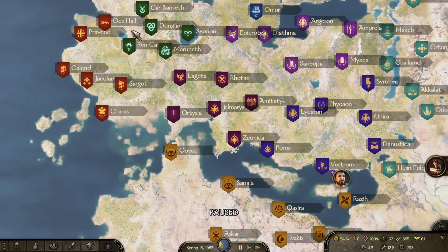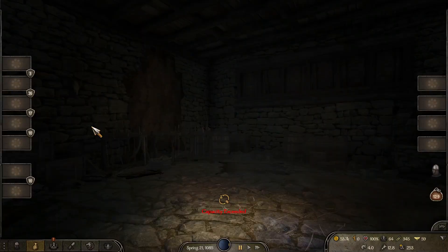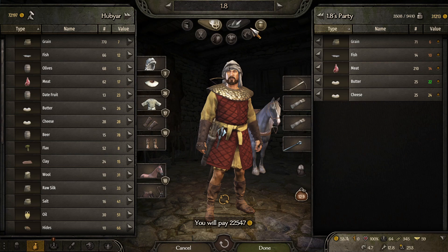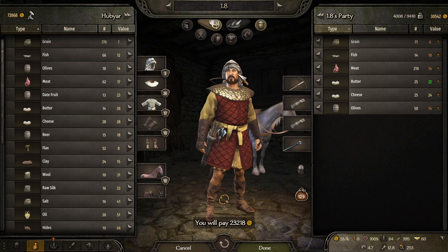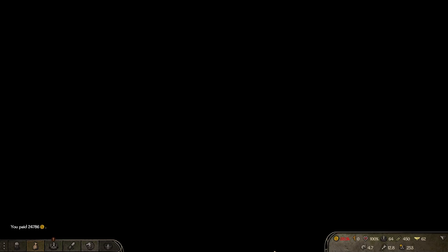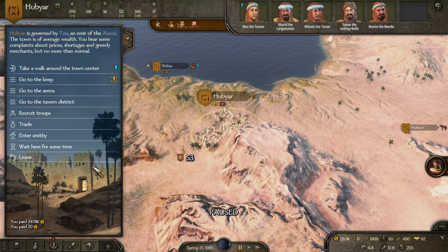Now I'm actually going to show the route as we do it and show how to get additional trade by taking trade goods as well. We're down at Hubyar grabbing all the mules, desert horses, and Aserai horses. Be careful — if you don't have enough money, you might not be able to grab everything. To help with income, take cheap items you can sell elsewhere. Dates are a great thing to take along the way. Make sure you get full troops to cut down on your herd penalty, because with this many animals you might be traveling at 1.3 speed.